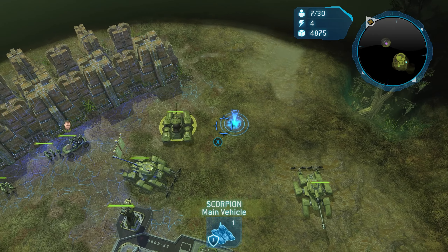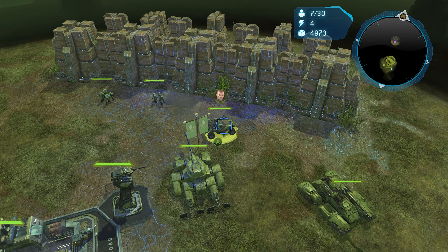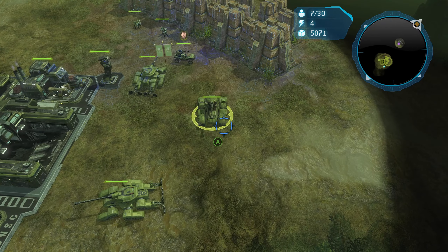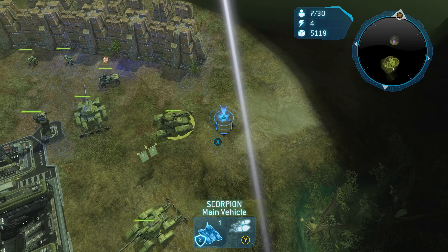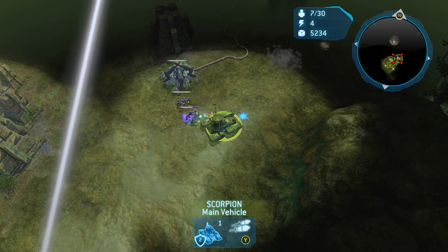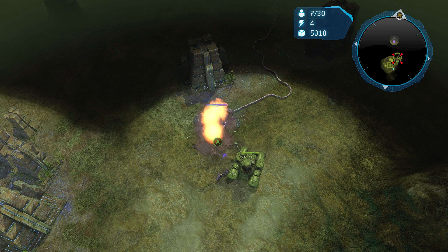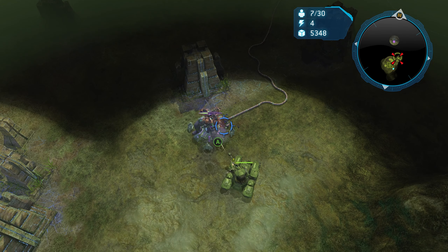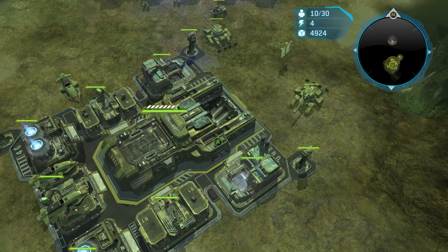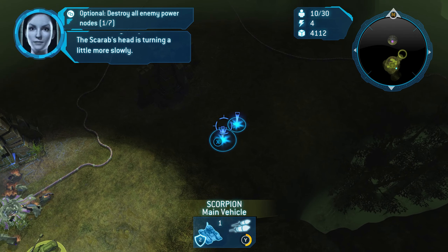Be mindful of your units — this is a more micro-intensive mission. Once the Scarab destroys Forge, he will be out of the Forge Hog. And as I stated in my Arcadia City video, he is pretty useless outside of the Forge Hog itself, so do whatever you can to keep him in there. You want to make sure you're staying behind cover as much as you can, and each node you destroy will make it start moving slower and slower.